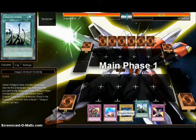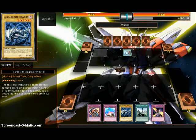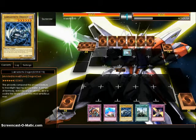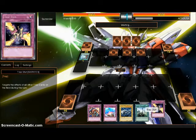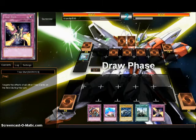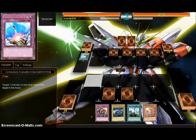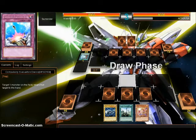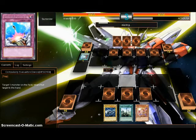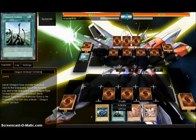I lost the die roll and I drew this thing. It's chambered — new win condition. This is gonna be very important. We'll pass through. He's gonna pass.